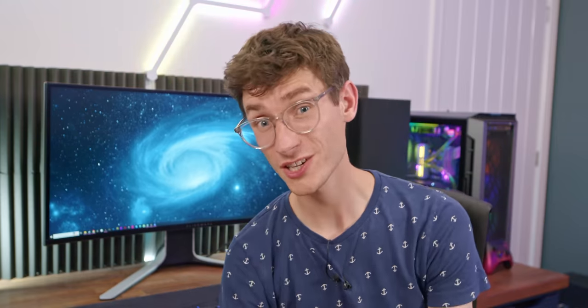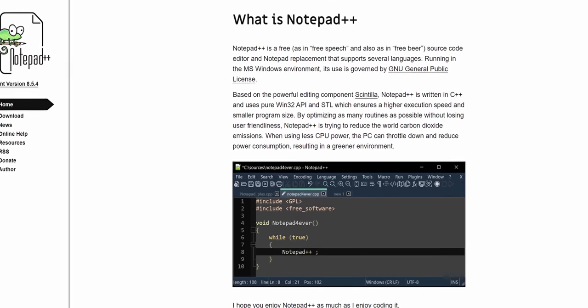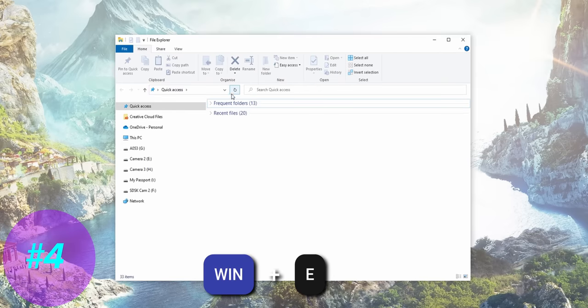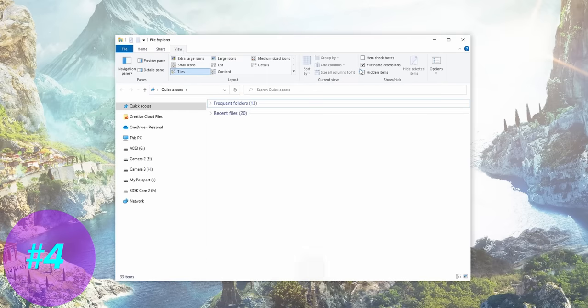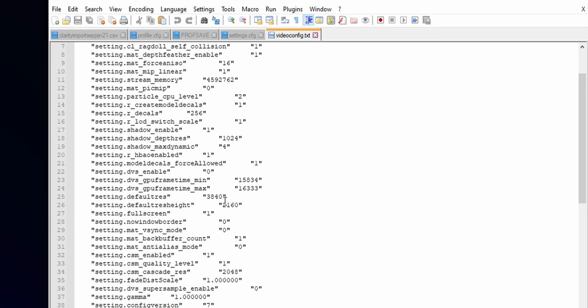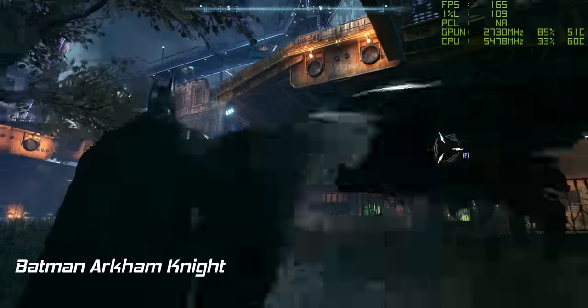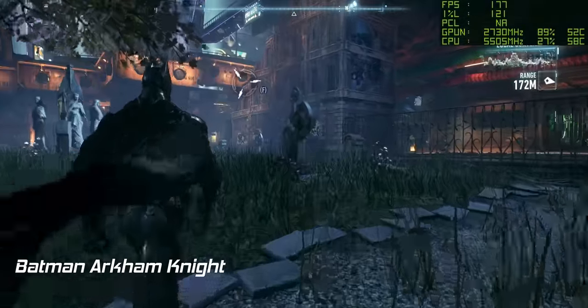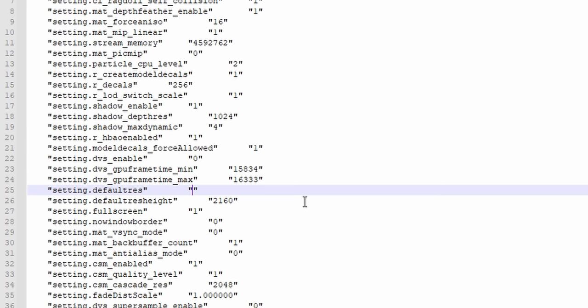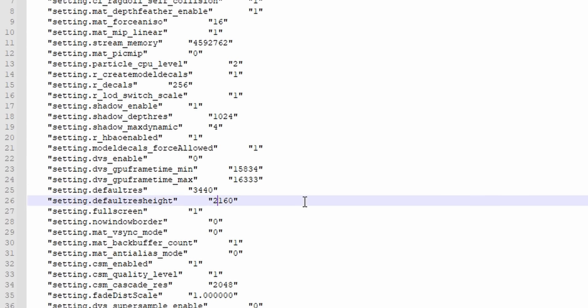It's also worth grabbing an application called Notepad++, as some games require even more work. Simply press Windows and E to open up Explorer, then go to View and hit the box that shows the hidden files and folders, and change any lines in the settings files with Notepad++. They usually have the extension .ini. This has been really useful for unlocking framerates in games like Batman Arkham Knight, or fixing game crashes where the resolution doesn't match up with what your monitor can display.